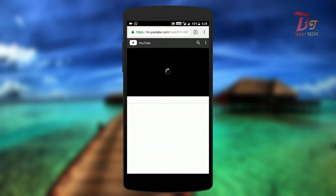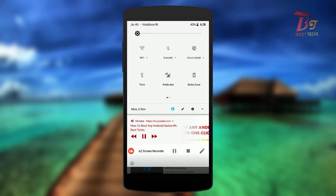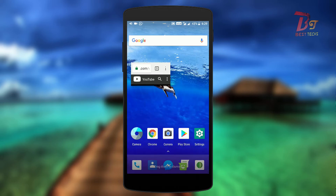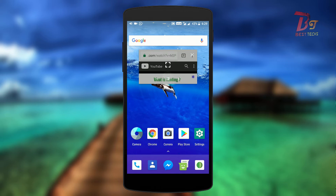This is a new feature available in Oreo ROMs. Suppose if you are watching a video in YouTube or a browser, then you can pull down the notification bar and click the option named PiP — Picture-in-Picture — and it will be minimized into a small screen and the video will be played in the background. If you want to play music, then also this feature will work.